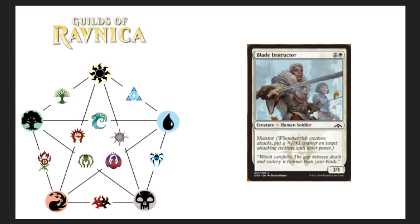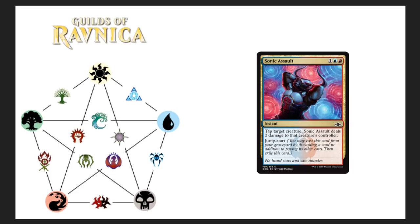Blade Instructor — three drop, human soldier. Humans are going to be a thing — there's going to be some nasty human builds coming up. Not saying this specific card will bring humans back to life, but it has mentor: whenever this creature attacks, put a plus one plus one counter on target attacking creature with lesser power. Flavor text reads: 'Watch carefully — the gap between death and victory is thinner than your blade.' Cute.